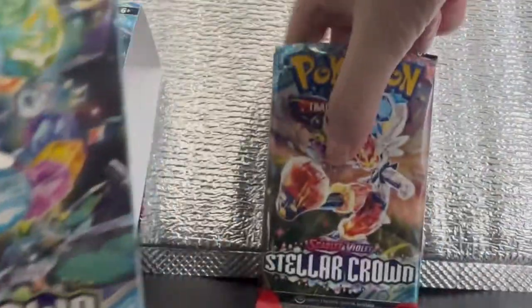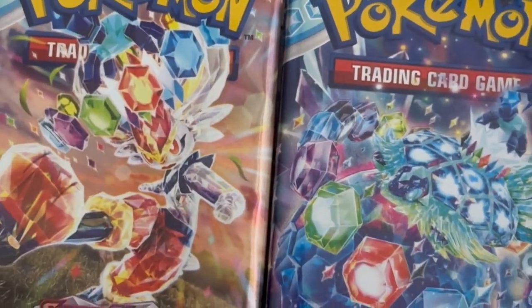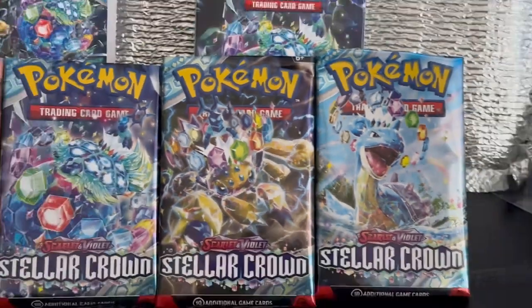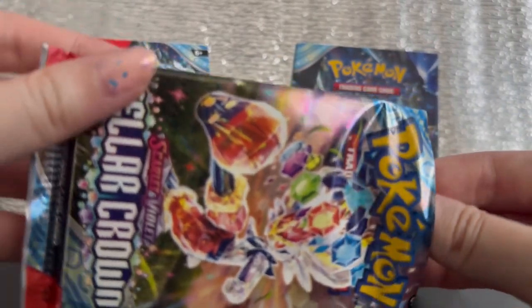We see a lot of gemstone-inspired abilities in Stellar Crown. The 4 Pokemon featured are Cinderace, Terrapagos, Galvantula, and Lapras. We should be expecting 2-3 hits per booster bundle — of course there's no guarantee.